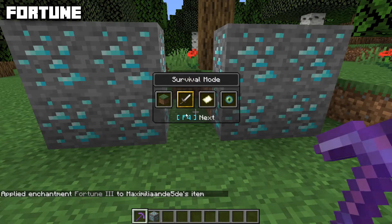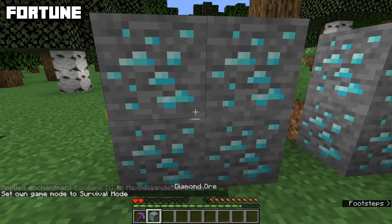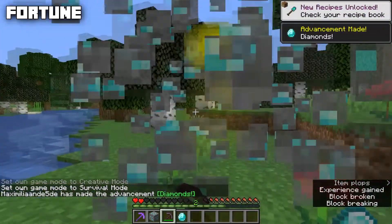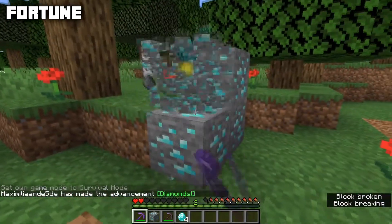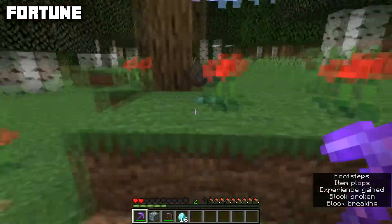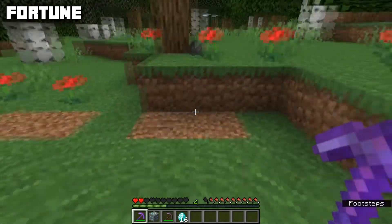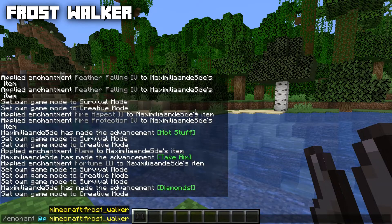Fortune has a max level of three, is incompatible with Silk Touch, and can be applied to pickaxes, shovels, axes, and hoes. It increases the amount of blocks and items that drop from certain block types. For example, with a normal pickaxe you always get one diamond from diamond ore, but with a Fortune 3 pickaxe you get a whole lot more — we got an average of three diamonds from those four diamond ores.